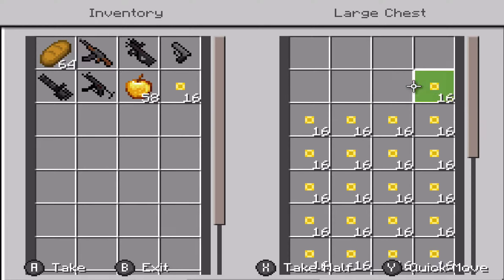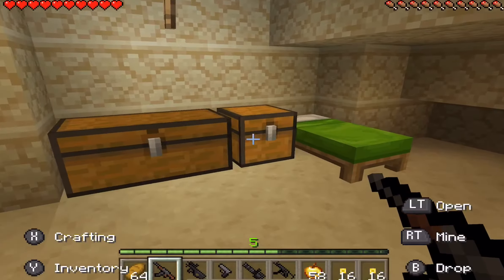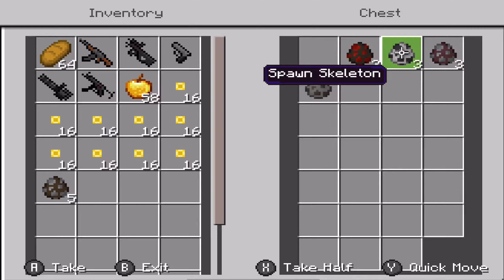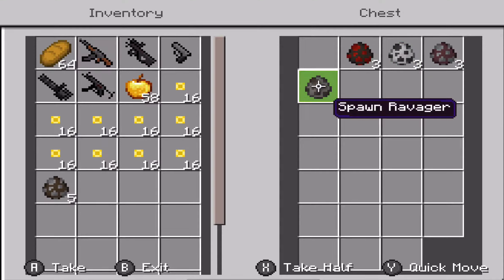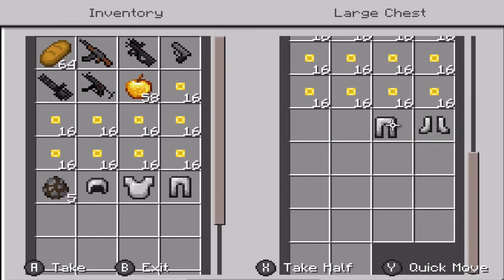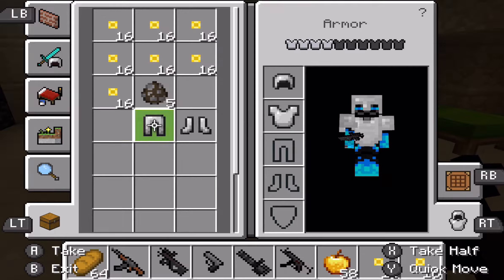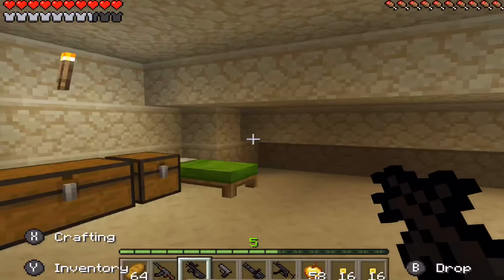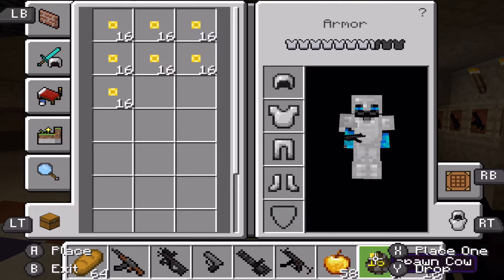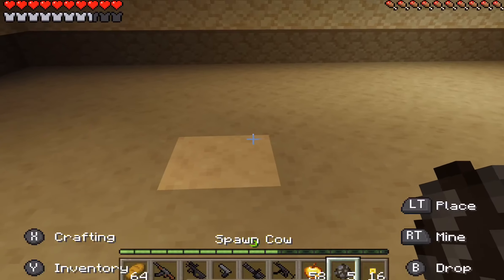I also got golden apples just in case we get shot. Let's set down some cows, then we'll do spiders, skeletons, pillagers, and then a ravager. I forgot to grab my armor, so let me go put all my armor on — I don't want to die. Alright, we've got five cows and five guns, let's test.